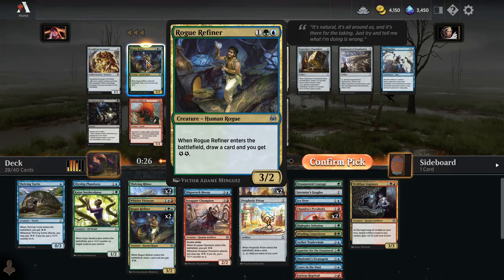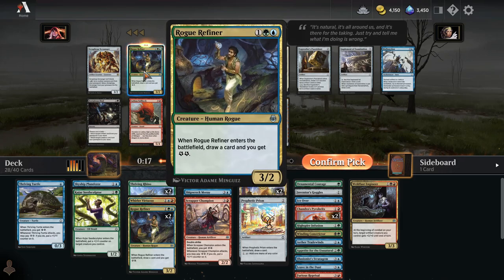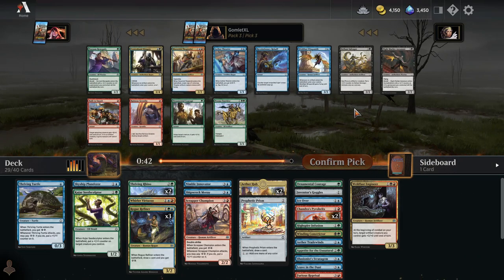The reason I might take Self-Assembler higher than Rogue Refiner early in the draft is just because Self-Assembler fits into any deck and Rogue Refiner fits into a really strict colored pair. This is an easy third Rogue Refiner — this is just the triple Rogue Refiner deck. Let's go.